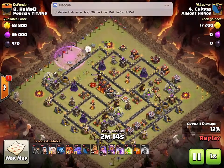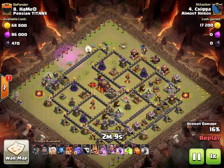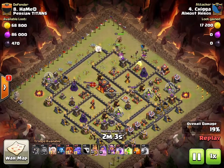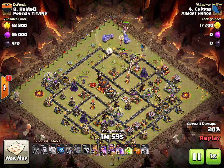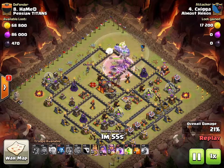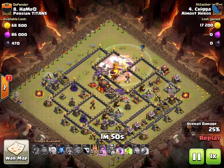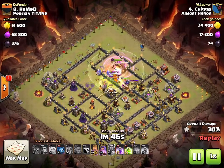His queen had to reaise because she was under a lot of fire — she just targets the mortar even though it's all the way over there, but it's going through nicely. Now he sends in some of his kill squad: a golem and some wizards. Here goes the rest of it — king, bowlers, balloons, a healer, and warden just spamming it all down.